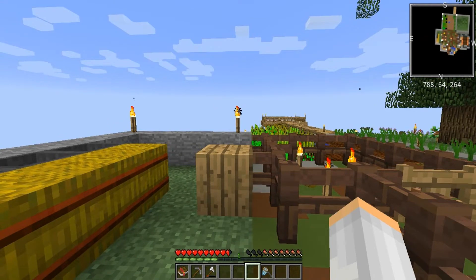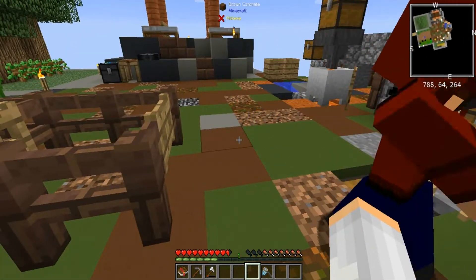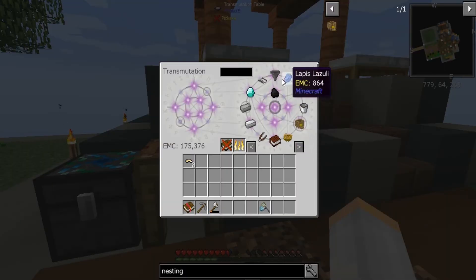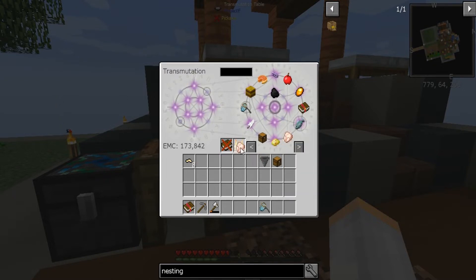I thought there was a way to pump EMC into the table with a chest and a hopper. I don't think so. Also, look at this - we have cobblestone gems in here... of course we don't.